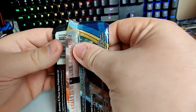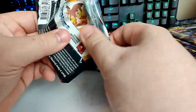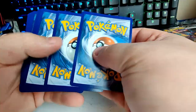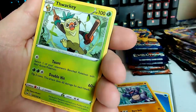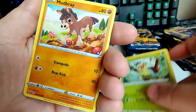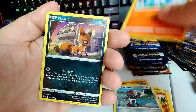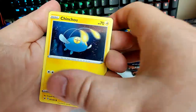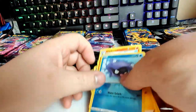Let's get back into Sword and Shield. Sweet, breaking free — I'm probably gonna get copyright checks. Water energy, Big Charm — Thwackey, Mudbray, Pondbird, Scorbunny, Nickit, Chinchou, Shellder, and a Cinderace.